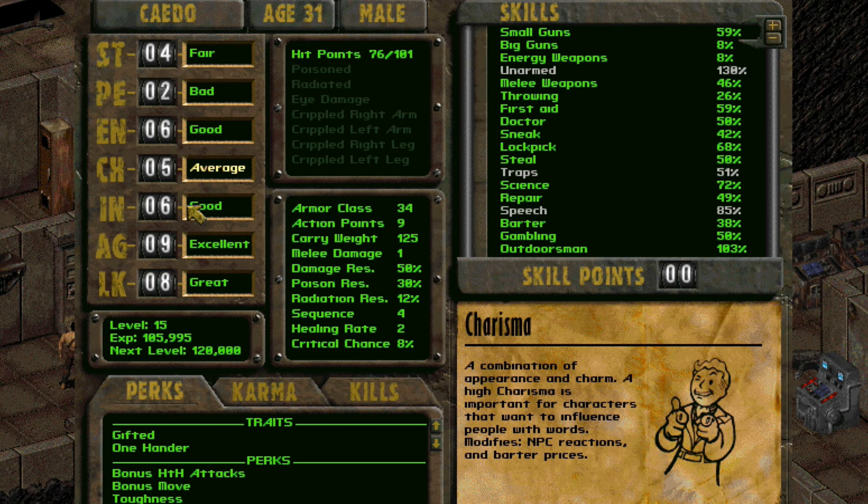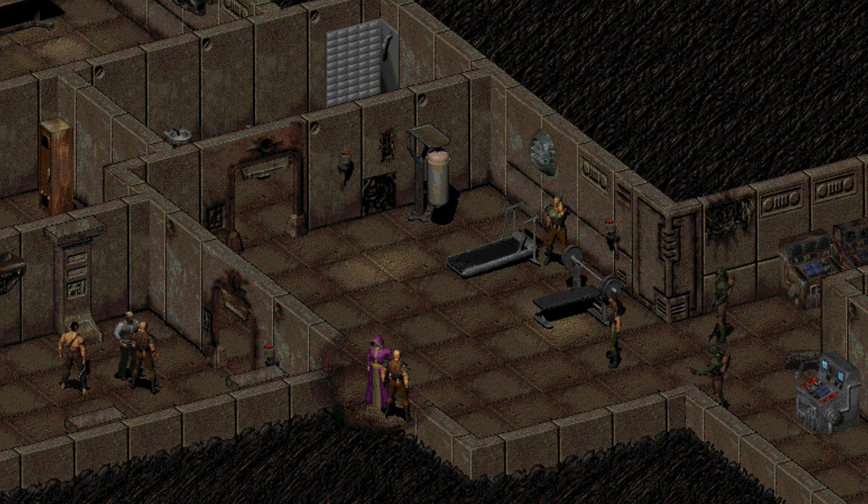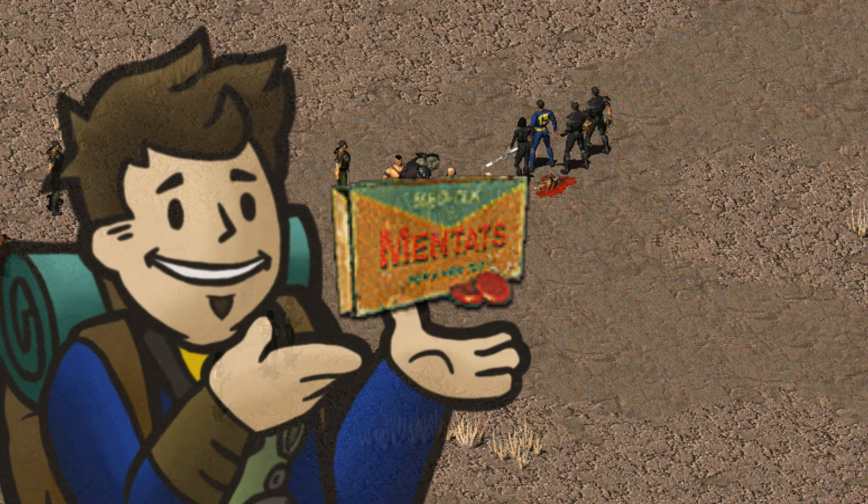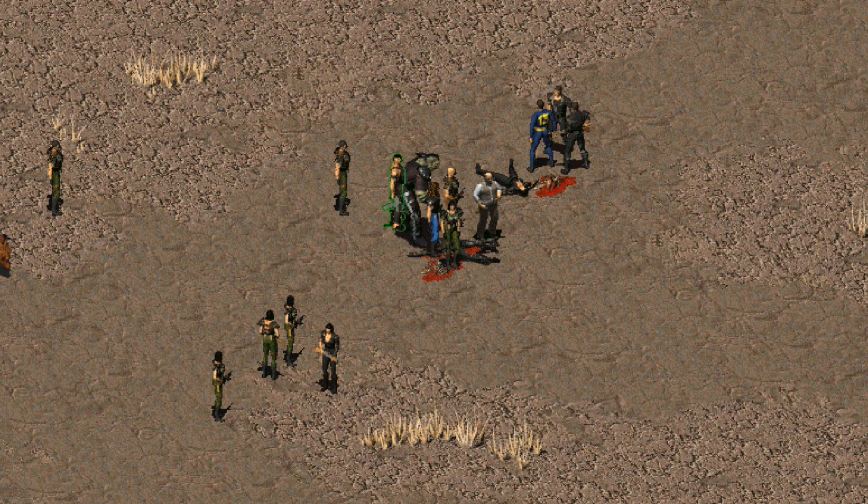Charisma has an extra use in Fallout 2. Previously just a conversation and skill modifier, charisma in Fallout 2 directly affects your party capacity. Every 2 points is a companion slot, so you can have a maximum of 5 companions with you — and there's plenty of choices, 14 in fact. Temporary boosts from chems like Mentats will also work for recruiting more members to your group, but you'll have to do it each time if you excuse them.